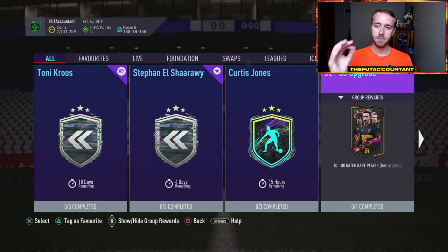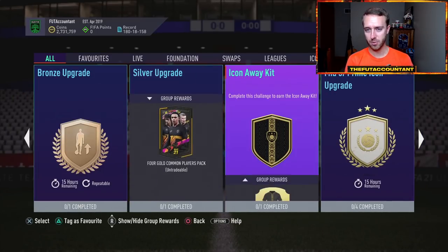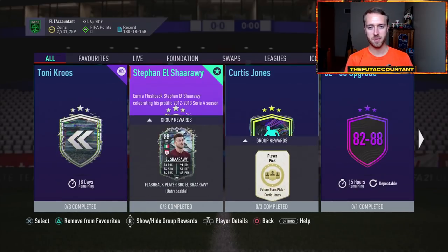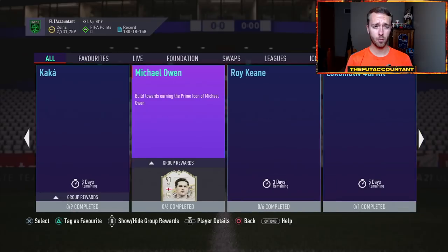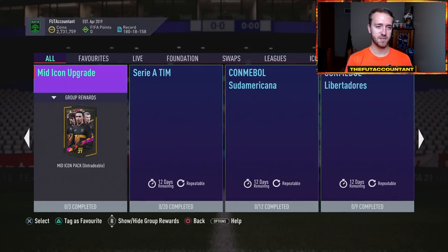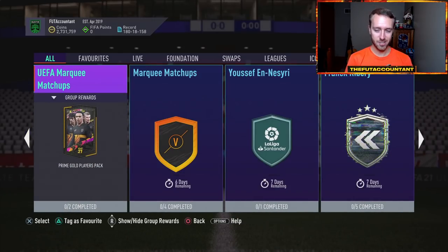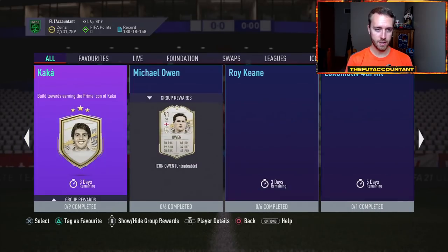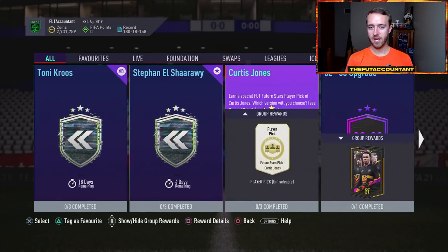A lot of stuff is expiring today: the bronze upgrade, silver upgrade, mid-prime icon, the 82 to 88, and Curtis Jones are all expiring on Friday. We still have the mid-icon upgrade out, the two flashbacks — El Shirawi and Tony Cruz — and Franck Ribery with seven days left, plus the repeatable mid-icon upgrade. So there's potentially more player SBC content coming today.